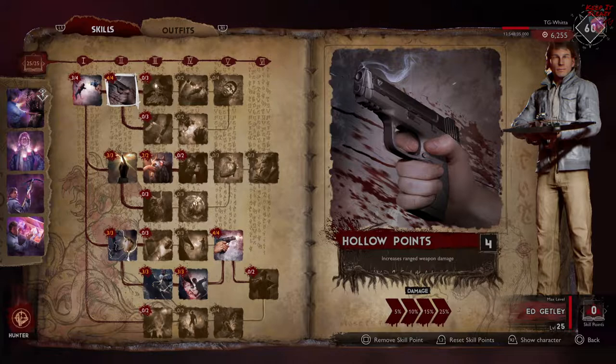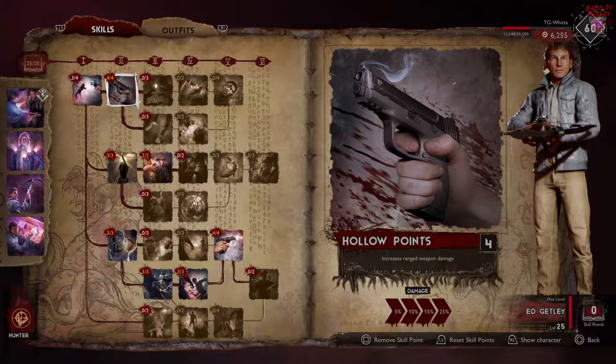Next, we have an absolute no-brainer: four points into Hollow Points. That's going to increase all ranged weapon damage by an additional 25%. Very important for any hunter build.